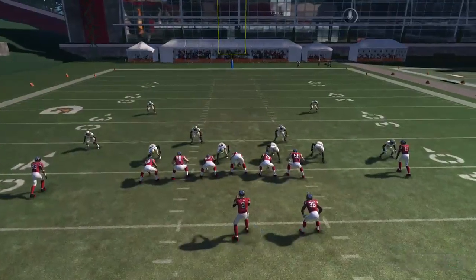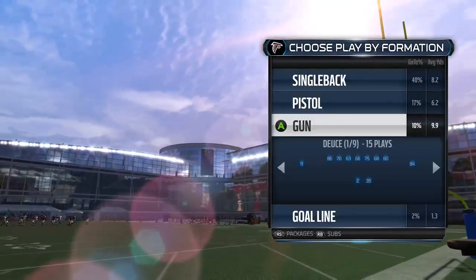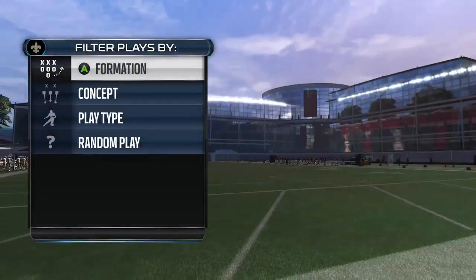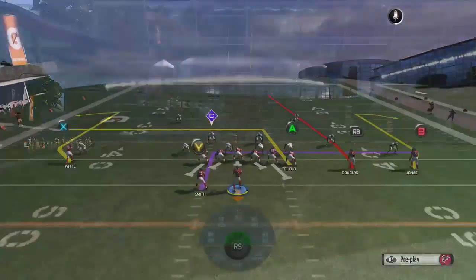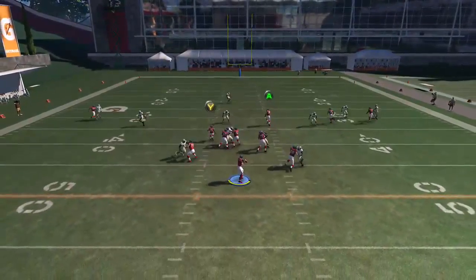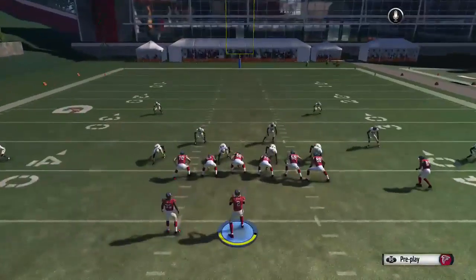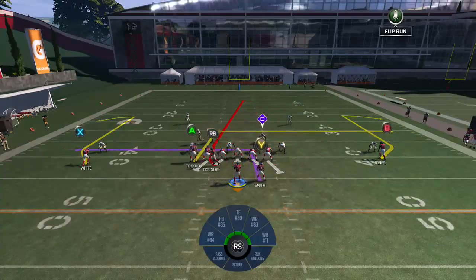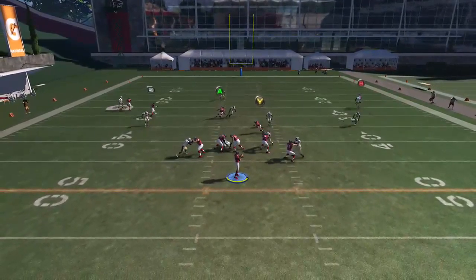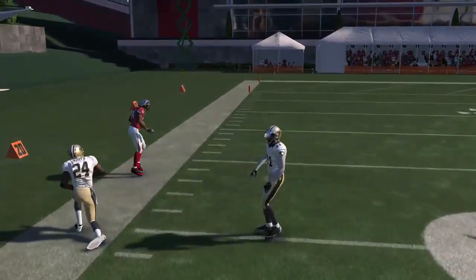The next play we're going to do is the Bronco Seam, and we're going to get our slot receiver Douglas here in the seam on this play. It's a good route — it attacks Cover 3 on the inside seam and you've got the Y kind of keeping everybody at bay. So you throw it really quickly right there on the seam route and he should be open for you. The same play flipped — you're going to have that comeback and streak type combination. Bullet it down and you'll be able to beat Cover 3 all day that way.